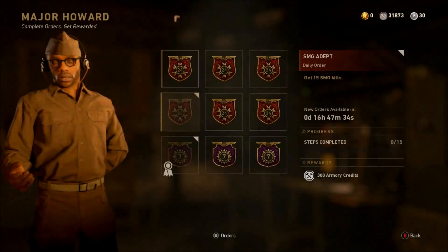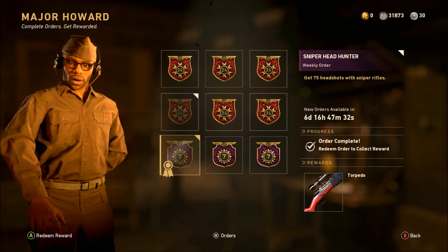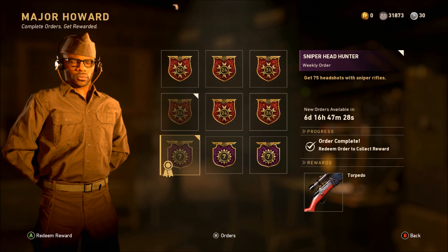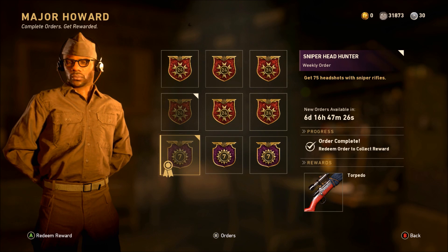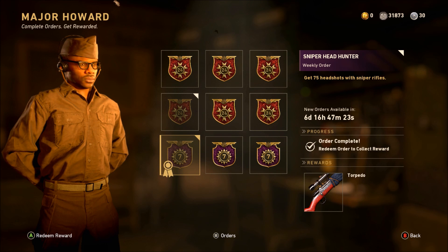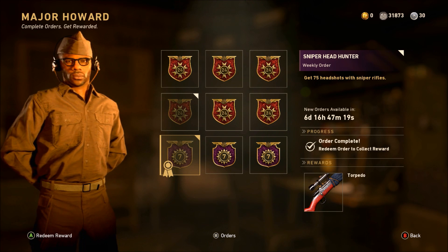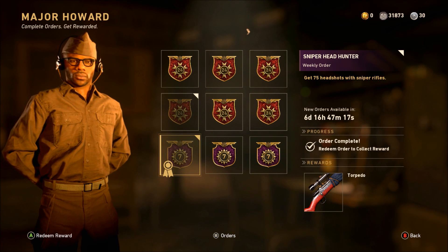If you go to Major Howard there's a brand new weekly order where, for completing a little challenge, you can get a new weapon variant called the Torpedo. It's actually a CAR98K variant — I think it's probably an older variant.